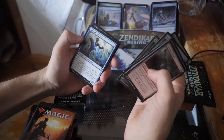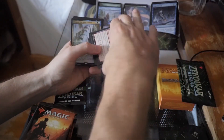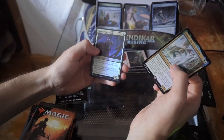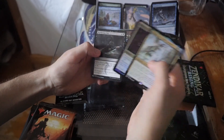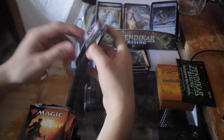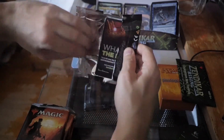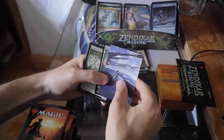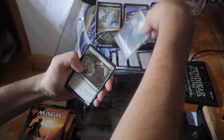What do we got? Veseroth, Split Current — oh nice, a foil here of Cleric of Life's Bond, and we got a Murderous Cut. Cool. Yeah, some of the cards you're getting on the list are just complete bulk. It's basically like a Mystery Booster box but you get barely any of the cards from the Mystery Booster box, which is kind of shitty. Gotta separate my piles properly.